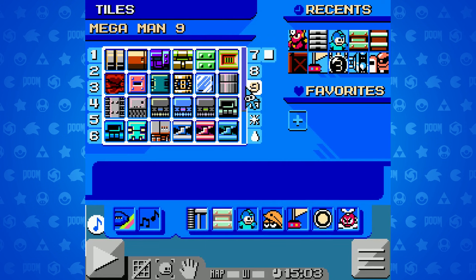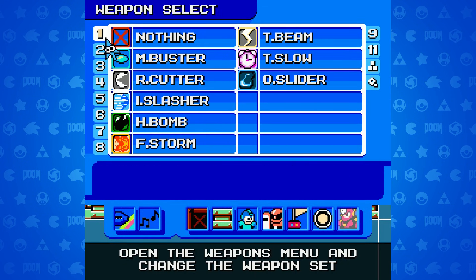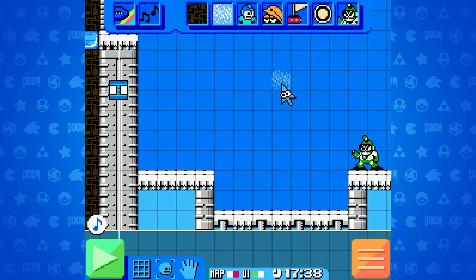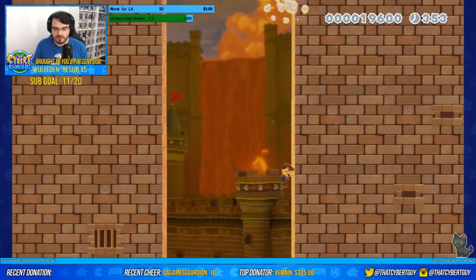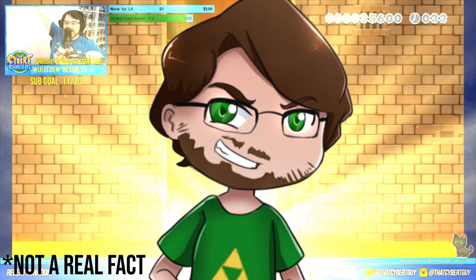Mega Man Maker includes tiles, enemies, music, powers, and lots more from Mega Man 1 through 11. While not every single asset is there, most of the original games are fully represented. The building part is just as easy as Mario's — a grid where you can place blocks, enemies, and power-ups, all in the goal of making a stupidly impossible level that no one can beat. I'm looking at you, Rubber Ross — which I 100% beat one of his levels in SMM2, which means I'm a god now. That is just fact.